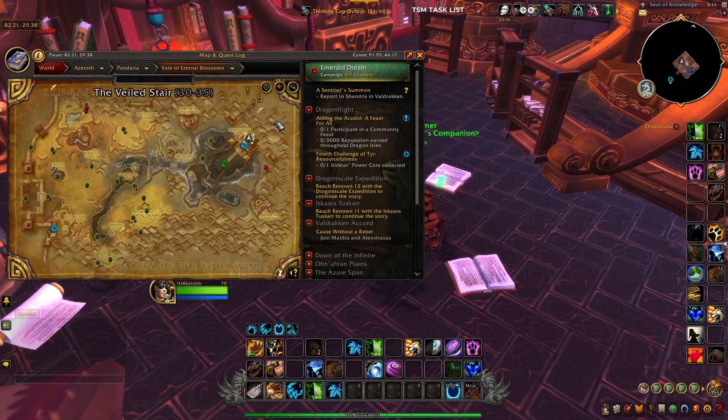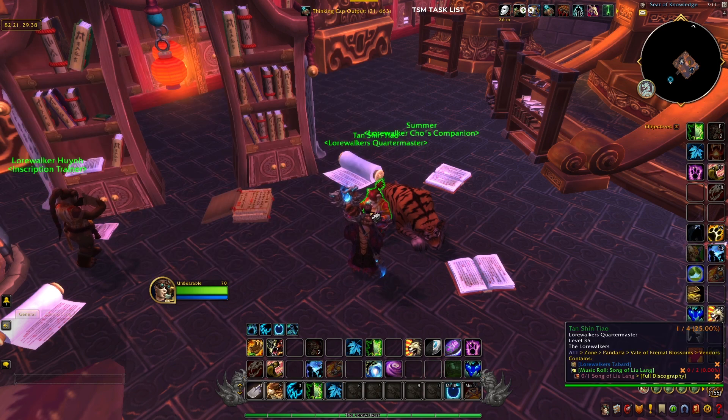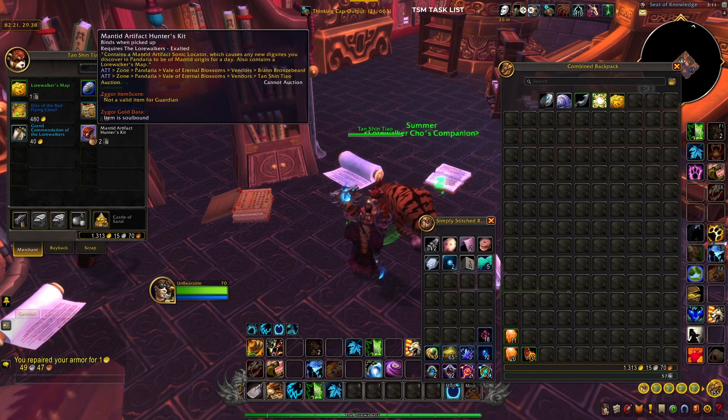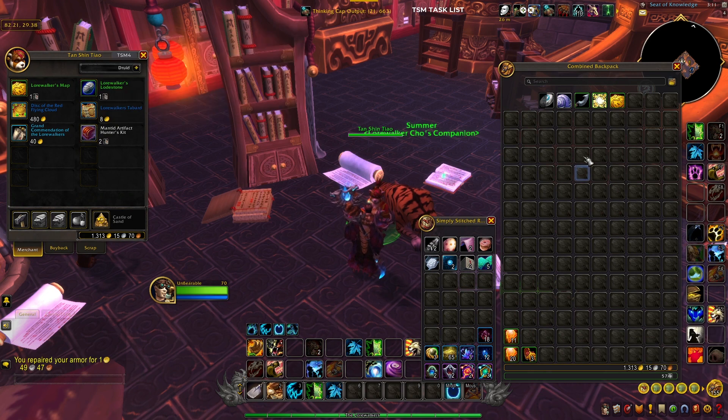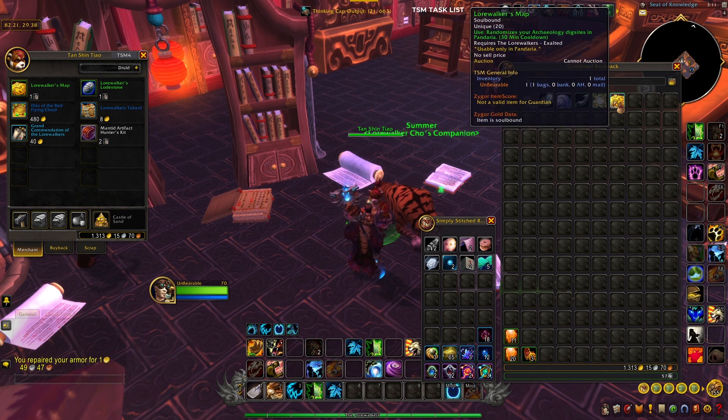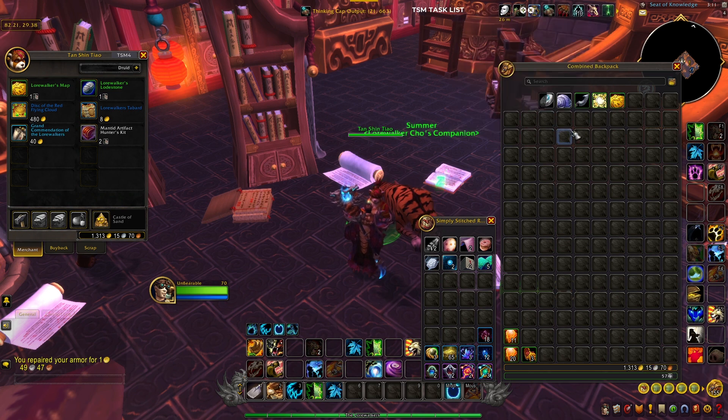You're going to want to come over to Pandaria, to the Mogushan Palace. After you get your Lorewalker rep to Exalted, you're going to talk to this girl here and buy the Mantid Artifact Hunter's Kit. That's going to give you the Mantid Artifact Sonic Locator and the Lorewalker's Map.